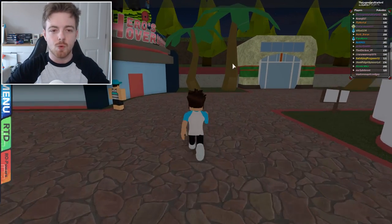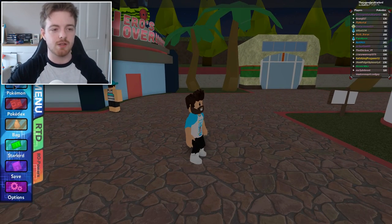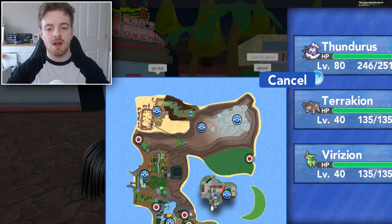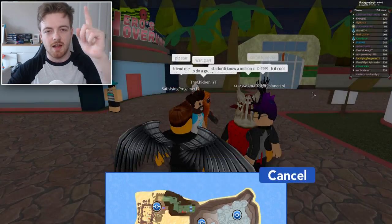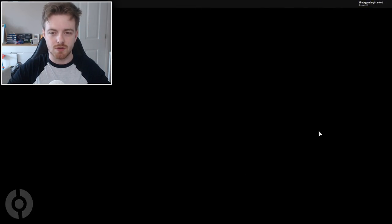So what we're going to do guys is we are going to go to our menu, go to Pokemon, select Thunderous, and we are going to fly over to Kragnos Cliffs. So here we are — Kragnos Cliffs.